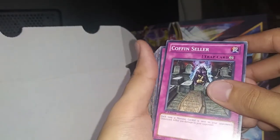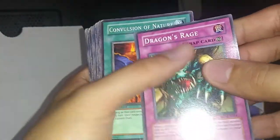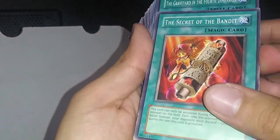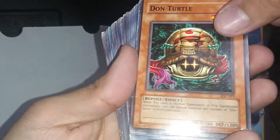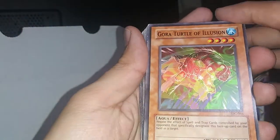Let's look up this power — Dungeon Worm, that's really beat up right here. Oh, Coffin Seller dupe — but this one is a different rarity. Black Fire, Despair from the Dark, Deal of Phantom, Dragon's Rage, Convulsion of Nature — oh, look at all that. Astral Barrier, Amazoness Paladin, The Secret of the Bandits, The Graveyard in the Fourth Dimension, D-Shield, Don Turtle. Really scratched Baron of the Fiend Sword — did you see this? It's like a cat ran through this. I think it's water damage but I have no idea.